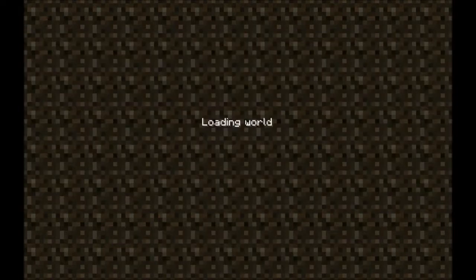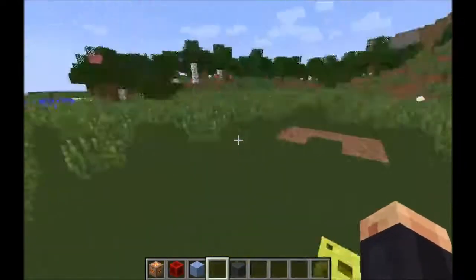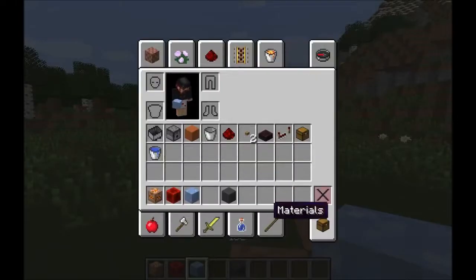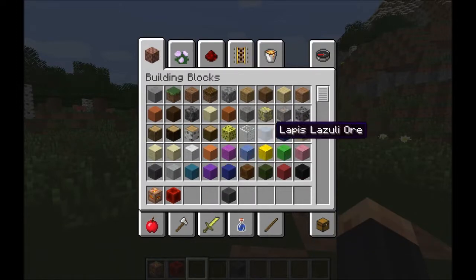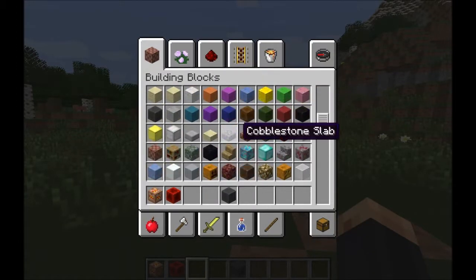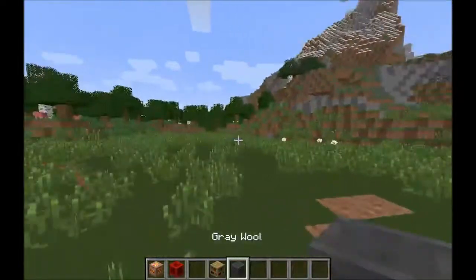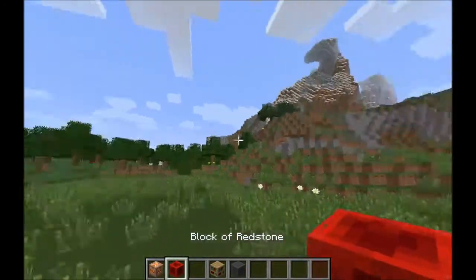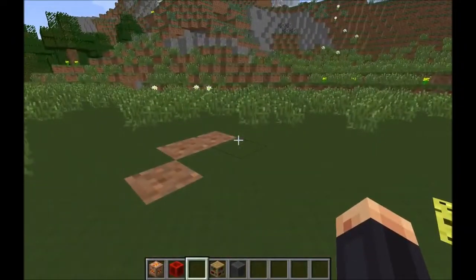So we're gonna go into our selected world. What you need is a block of your choice — we're just gonna pick a block, why not a bookshelf. You need a block of your choice, a block of redstone, and a command block.